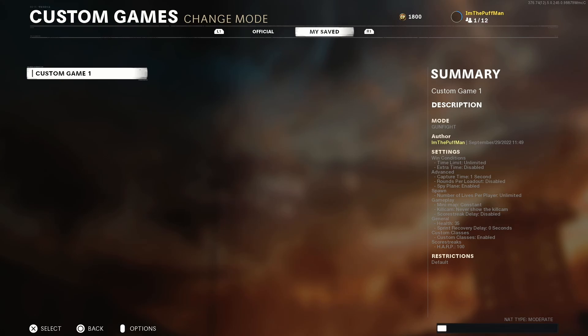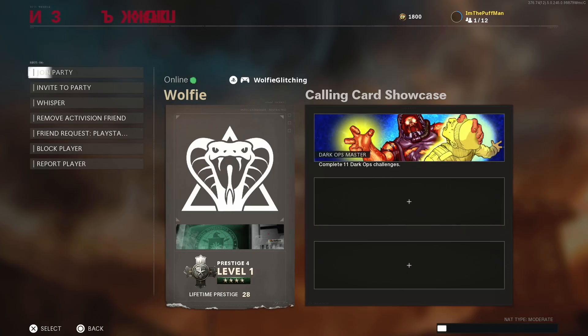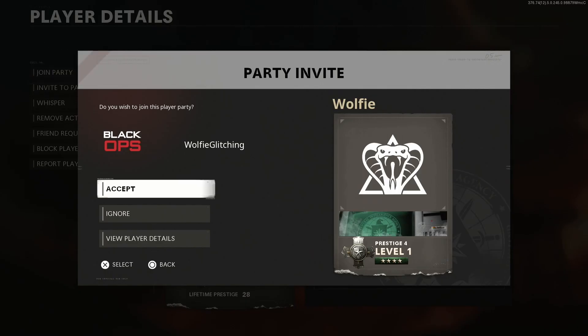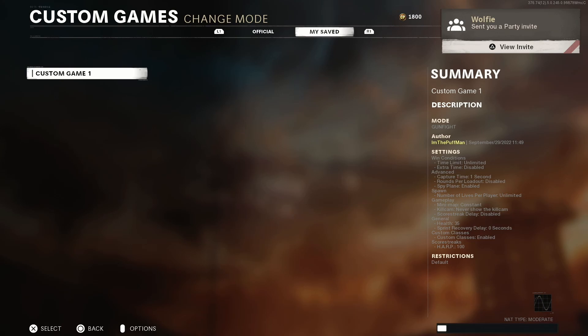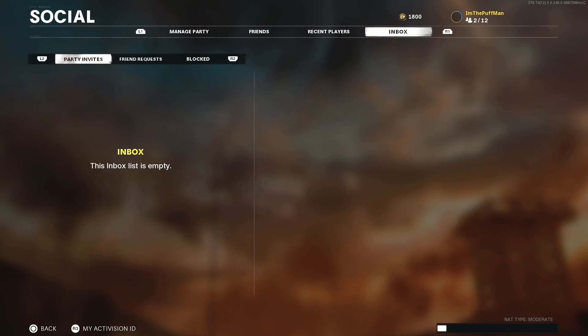At this point, you've got to have the non-host send four invites. First invite - view player details. Same with the second invite - view player details. On the third invite, we're just going to hover over accept. Here comes the third one, stay right here, wait for the fourth invite. On the fourth invite, accept it and then start spamming triangle. Once we're spamming triangle, it's going to bring us into view player details again. Once we're in here, all we've got to do is go ahead and leave - hit the back button - and it should bring up our social menu.